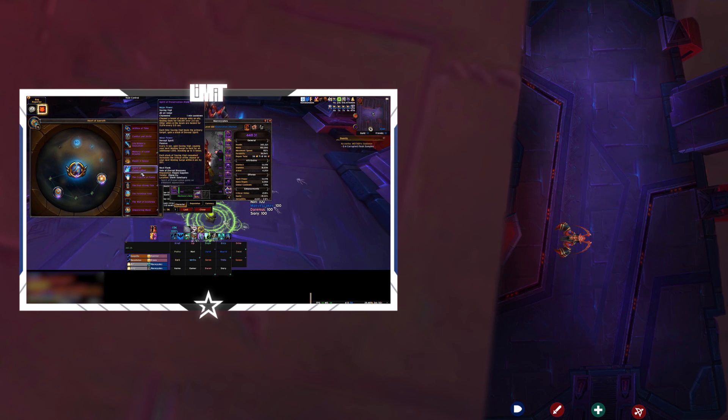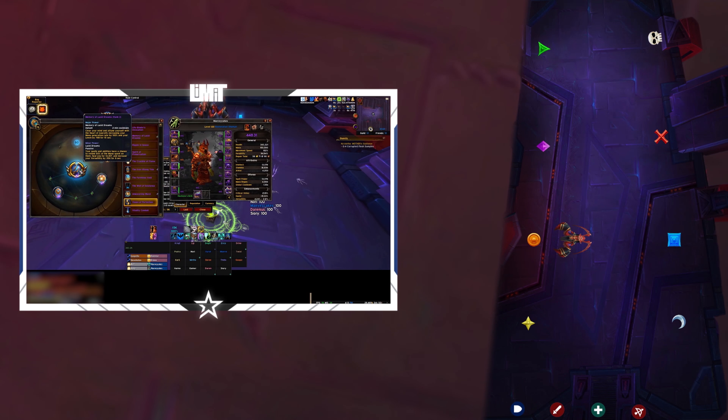Before you pull the boss, you'll want to put raid markers throughout the room, four on each side. You'll need to use these later to coordinate during the intermission.